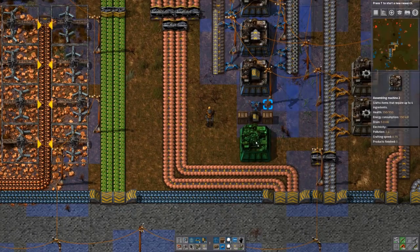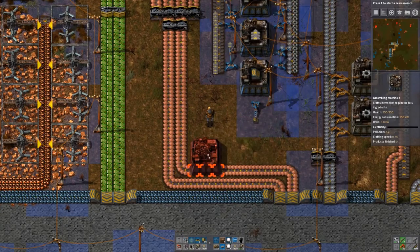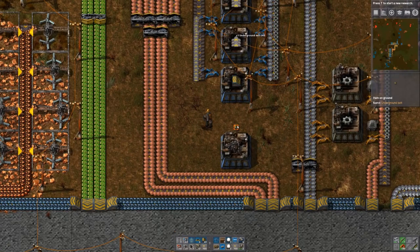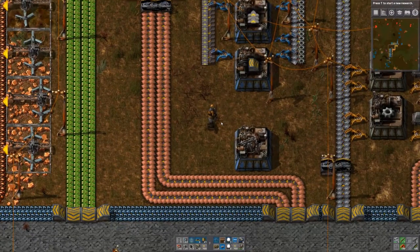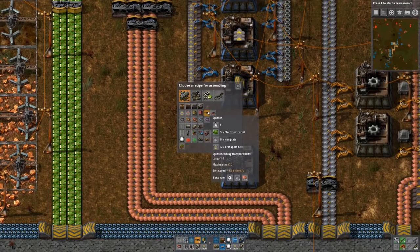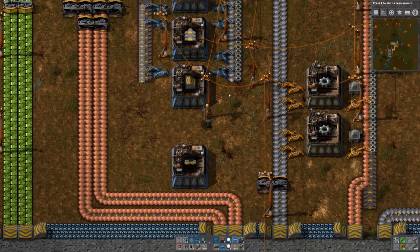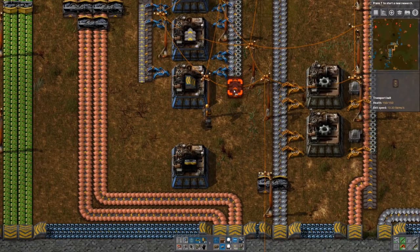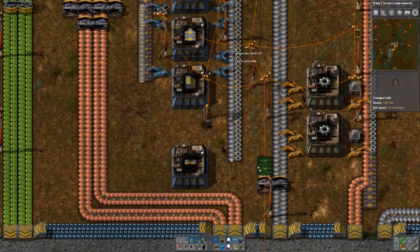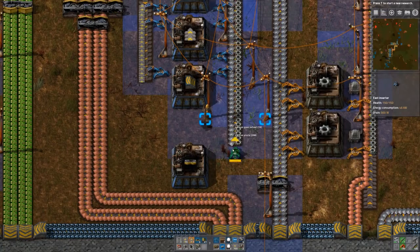Another factory — let's see. We walk up and this is the thing. What did we say it needed? Iron plates and transport belts. So we should maybe merge that somehow — it definitely needs iron plates. Let's get them closer. Here, grab iron plates. I want to try something — what happens if I put a splitter here? Do some research.